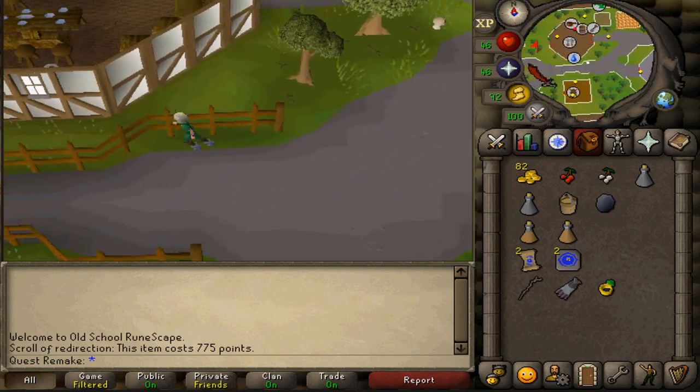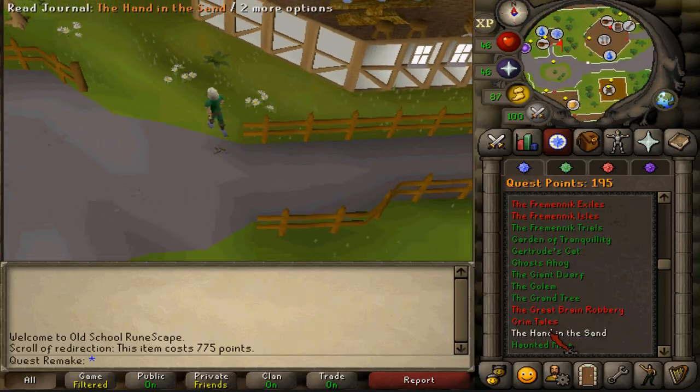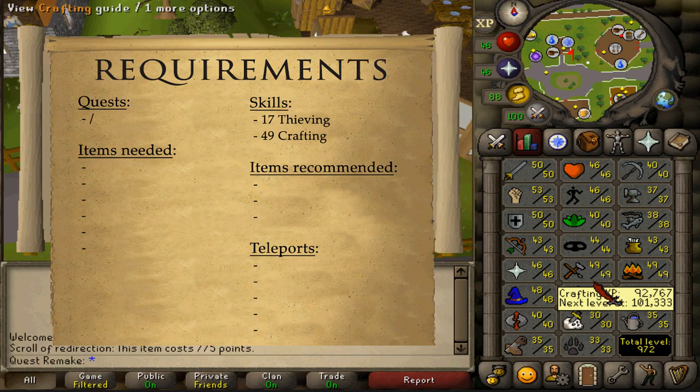Hi and welcome to my guide. Today we will be completing the quest Hand in the Sand. There are no quest requirements and the stat requirements are 17 Thieving and 49 Crafting.